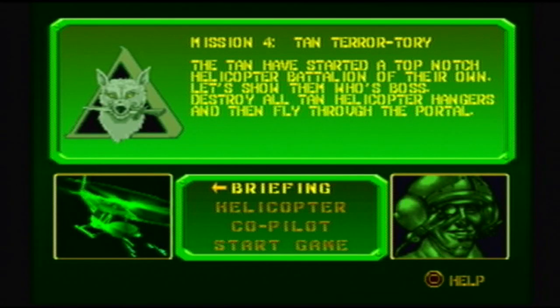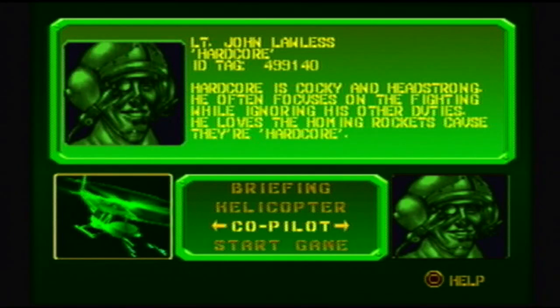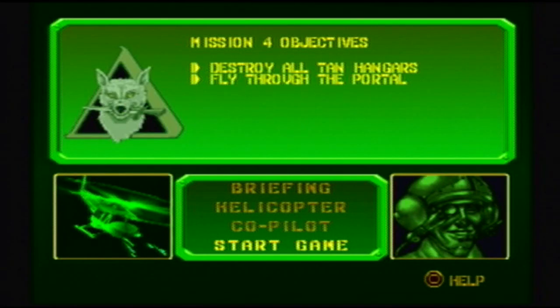Hey everybody, it's FortyWarrior. Welcome back to Army Man Air Attack. Remember that mission 3 where we had a rescue, where we had to protect that train and protect the tank? Well, we get to use the tank in this one. Tan Territory. Tan started a top-notch helicopter battalion of their own, so we gotta take out all the hangars. Since we might be dealing with helicopters, I suggest bringing someone with homing rockets along. Hardcore works. So let's go.